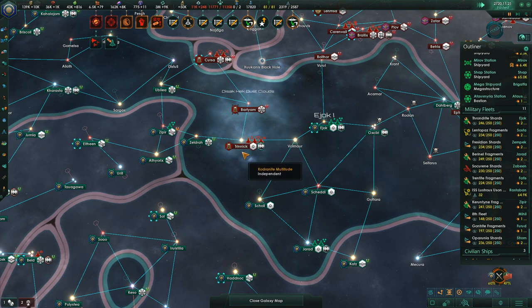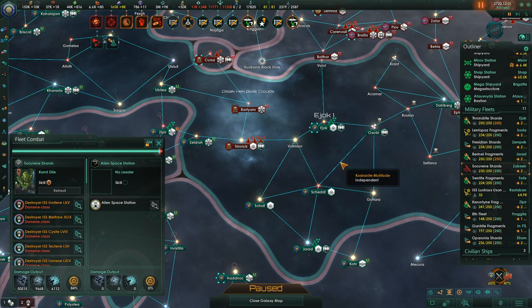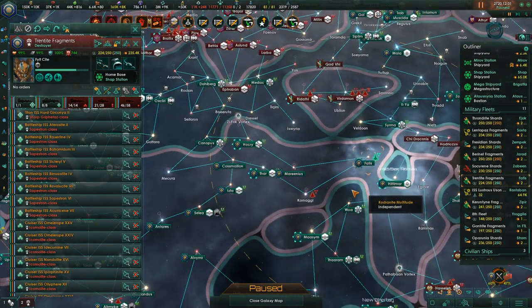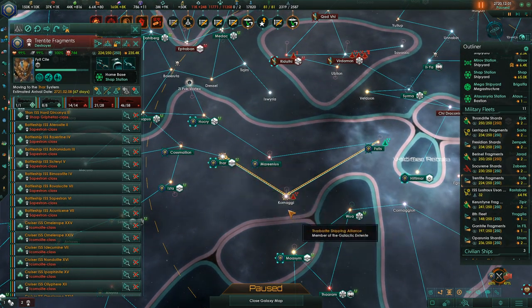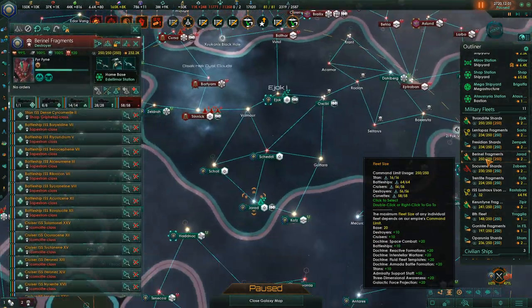They're moving more fleets in here. If we're going to fight this, it's going to be interesting — we're going to need to bring in more fleets for sure. The Munthdick is happening — Munthdick is done. The Trentite Fragments are currently here. We're going to need to continue chasing this little fleet with them. Socarine Shards are cleaning up over there.